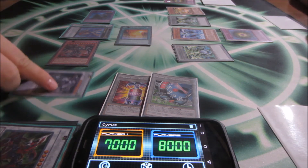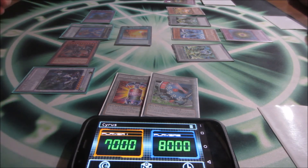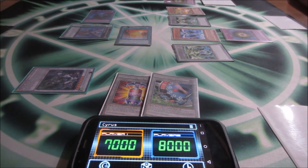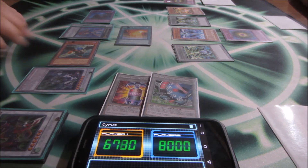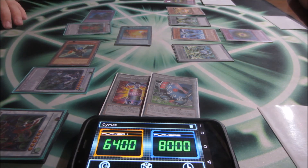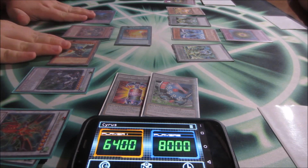For Crystal Wings Synchro Dragon — here it comes everyone. Then I will be in the zone. Zephyrus bouncing Darkness Metal: special summon, and you take 600. That effect can only be used once per game. Banish.